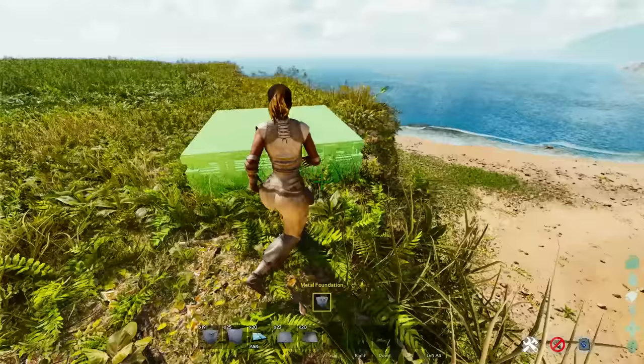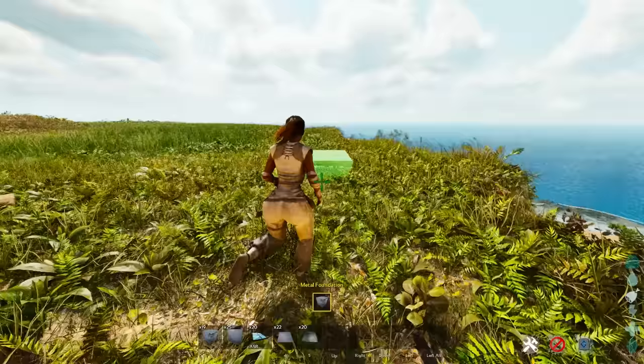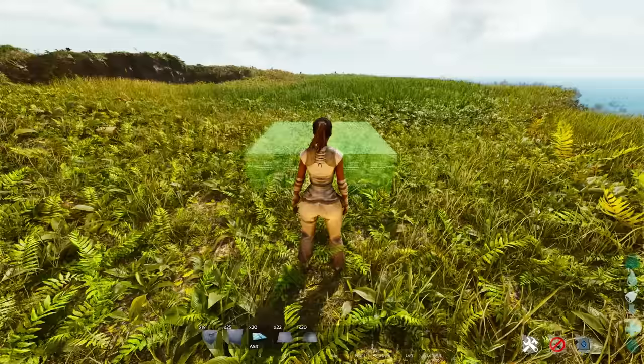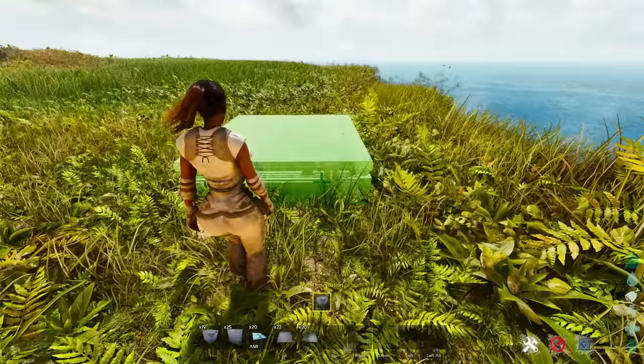If you're building, you want to start out in a flat area because flat areas allow you to get better overall results — you're going to have more simplistic things and you won't have to mess with too much. We're starting over on Herbivore Island; if you haven't been here before, it's an awesome place to start. With foundations, if you click once you can actually move them up and down and rotate. You want to find the nearest ledge or area of incline and raise that foundation to that point.